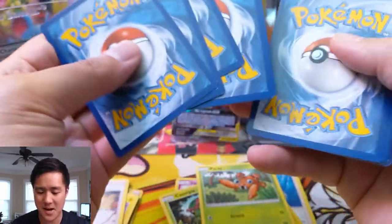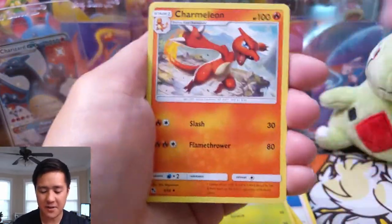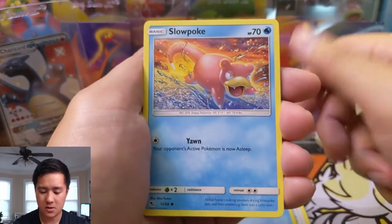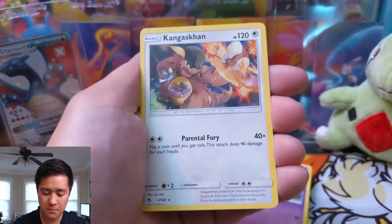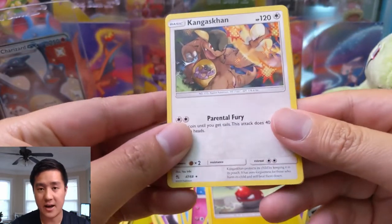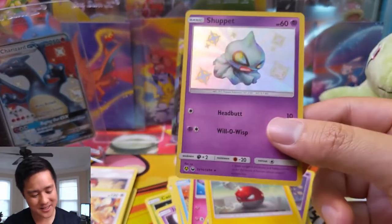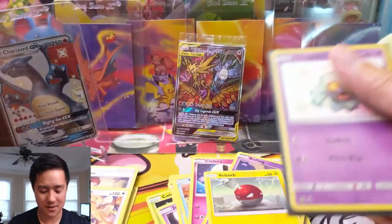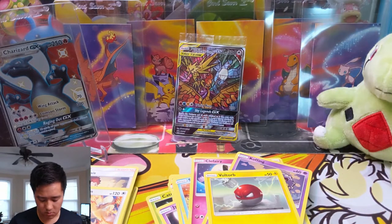As always guys, thanks for watching. Here we go — Jynx, Charmeleon, Chansey, Magikarp, Slowpoke, Clefairy, Koffing, Voltorb, Kangaskhan, and then for our last pack — boom! A shiny Shuppet! Okay, this one is new — that was super clutch. That was an amazing box — two packs had double hitters which really pulled us ahead.